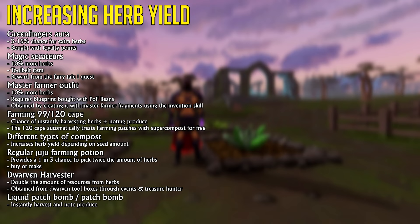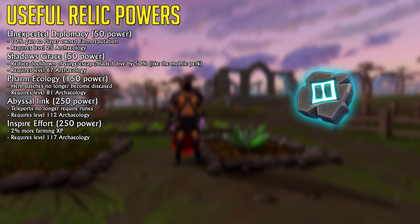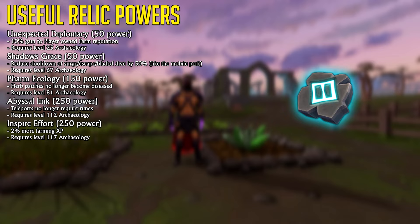There are a bunch of useful items that can increase the amount of herbs you gain from a herb patch, therefore increasing your GP per farm run and farming experience. Out of all the items listed, I highly suggest you get the Greenfingers Aura — at least the base version — and the Magic Secateurs. When doing farm runs, you should also be using Super Compost and the regular, not perfect, Juju Farming Potion. There are also a couple of different Archaeology Relic Powers you can use, the most important one being the Farming Totem Relic Power, which makes it so that herb patches no longer become diseased, sparing you the time of curing them with a plant cure. If you have the Farmer's Catalyst Fragment, you'll also be able to cure your patches by simply wearing it.